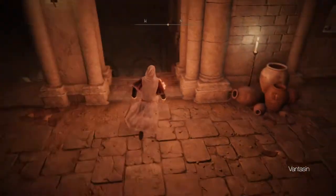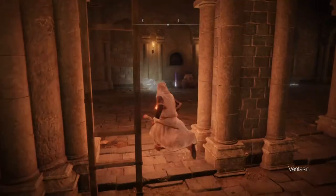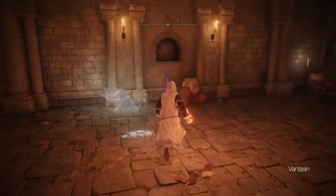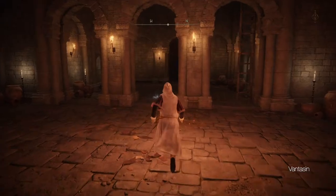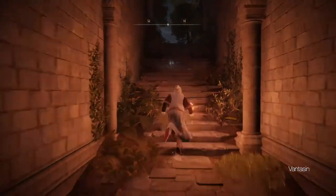We should now head back to Godrick the Grafted's Site of Grace and head into the Throne Room. Head deeper into the Throne Room until we find a ladder. Descend the ladder and loot the Shabriri Grape in the back of the room. Exit the throne room from the rear door into the second early game zone, Liurnia of the Lakes.